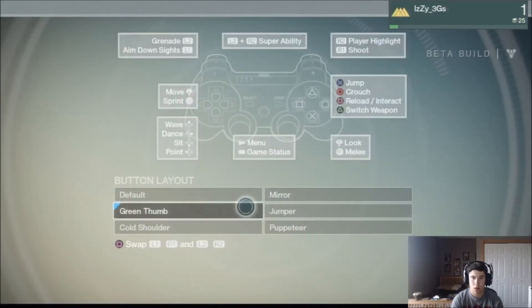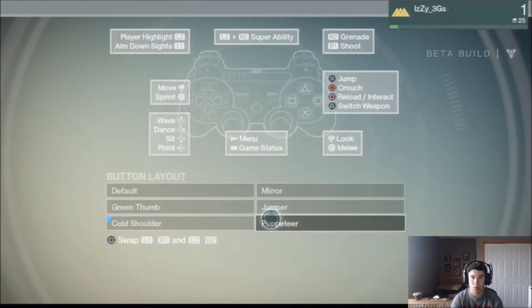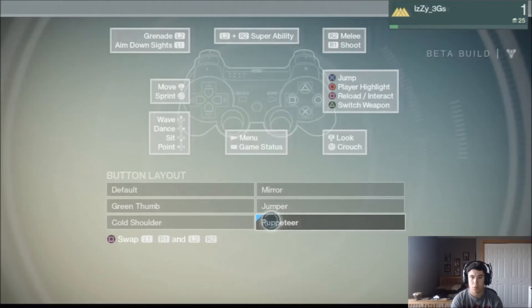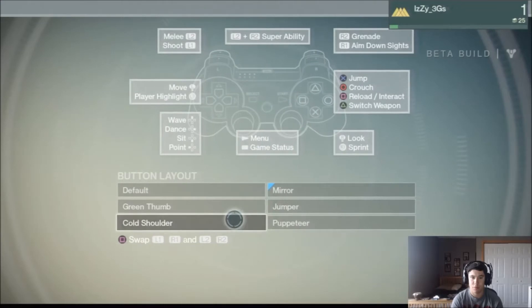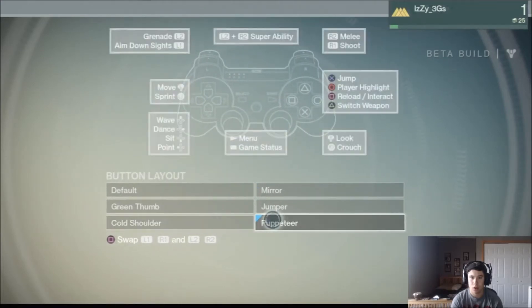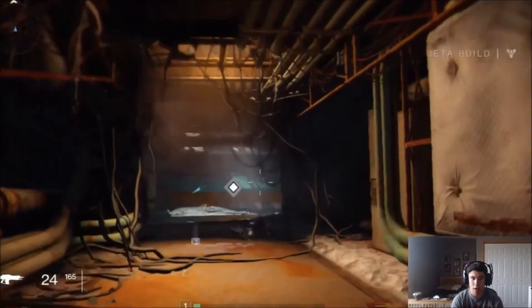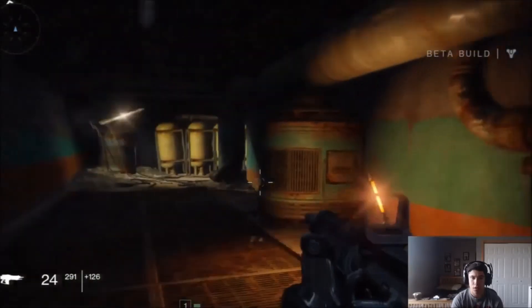I don't want to crouch there. Shoot grenade - oh that's the one, the Cold Shoulder, I think that's what we want. What's Jumper? None of these have the tactical layout I'd like, but this one has the melee mapped where I want it so we're gonna go with that one. Okay we're picking up these little things here.